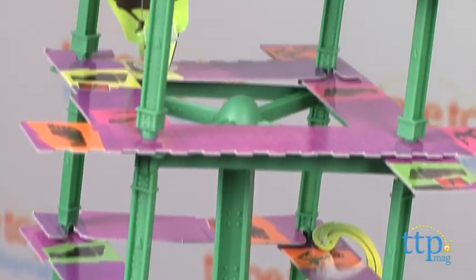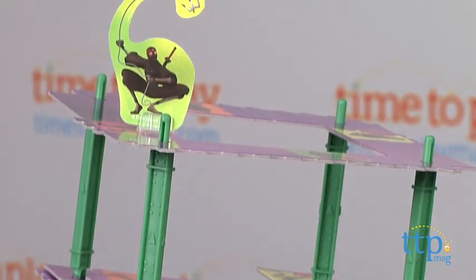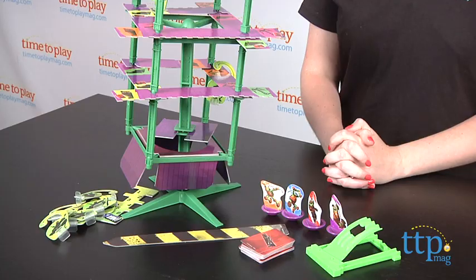First you need to assemble the tower before you play, and it takes about 8 minutes to do that. Then you choose one of two ways to play. The basic game is target practice and the object is to knock down the most Foot Clan ninjas.